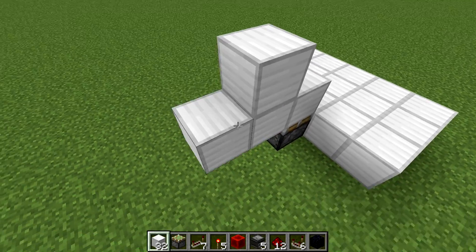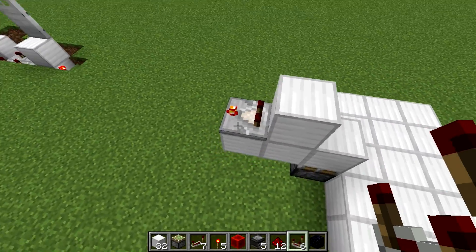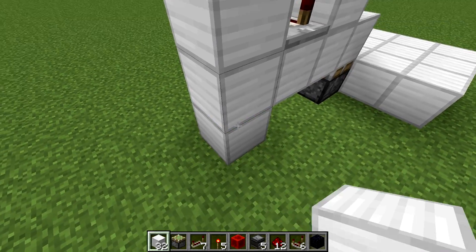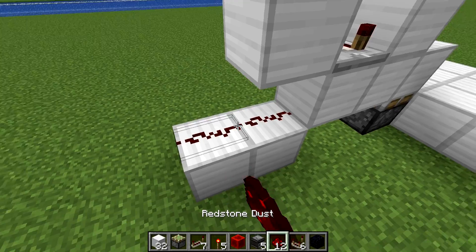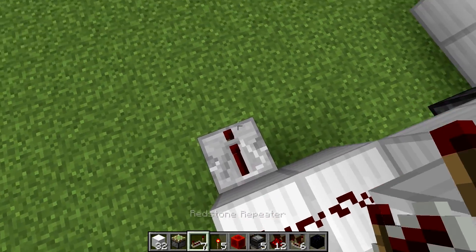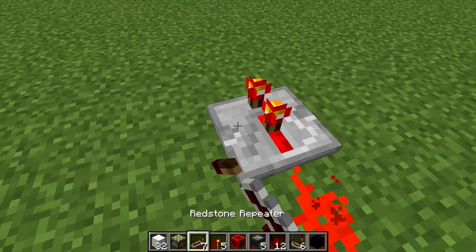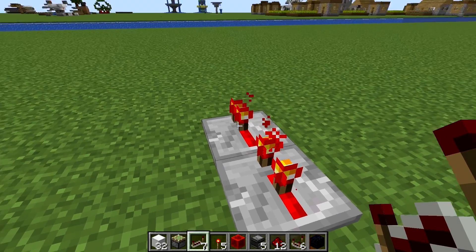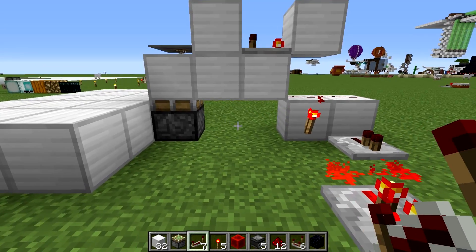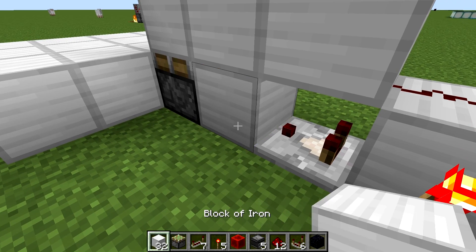Come to the back here, two blocks up, a block out like that. Place a redstone comparator facing this direction on subtraction mode — make sure it's on subtraction mode. Then that's going to go into a block here, with a block beneath and two blocks with dust on them. Now come to this side: we're going to have a repeater here and a torch here, connect those up with two dust, a repeater on two ticks, and a repeater right there. This will be the repeater that eventually gets locked and goes to the output. Now we need a comparator coming from this block back toward the sticky piston and a block in front of it.